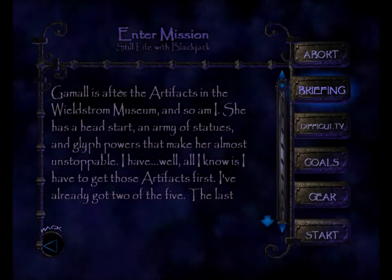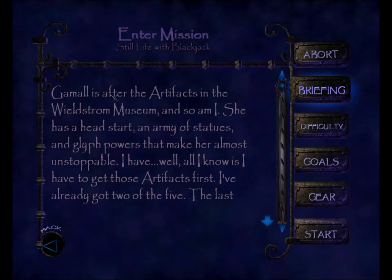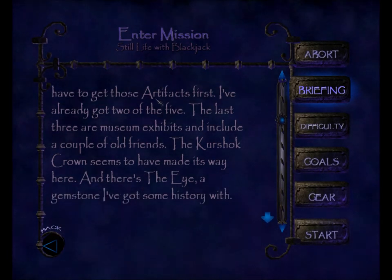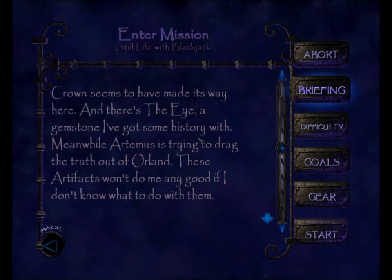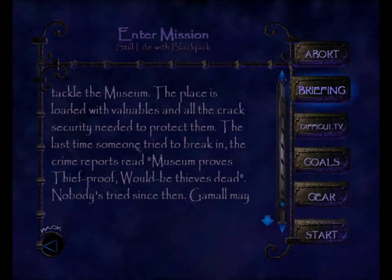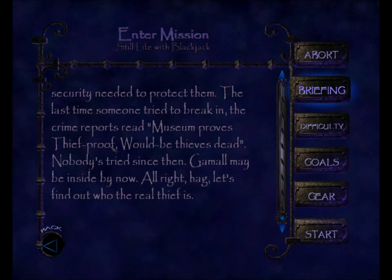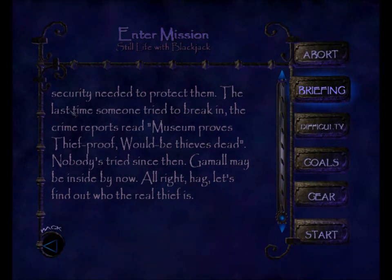Gamal is after the artifacts in the Wealdstrom Museum and so am I. She has a head start, an army of statues, and glyph powers that make her almost unstoppable. I have... well, all I know is I have to get those artifacts first. I've already got two of the five. The last three are museum exhibits and include a couple of old friends. The Kershock crown seems to have made its way here. And there's the eye — a gemstone I've got some history with. Meanwhile, Artemis is trying to drag the truth out of Orland. These artifacts won't do me any good if I don't know what to do with them. Call it ego but I've always wanted to tackle the museum. The place is loaded with valuables and all the correct security needed to protect them. The last time someone tried to break in, the crime reports read 'Museum Proves Thief Proof' — would-be thieves dead. Nobody's tried since then. Gamal may be inside by now. Alright, Hag — let's find out who the real thief is.